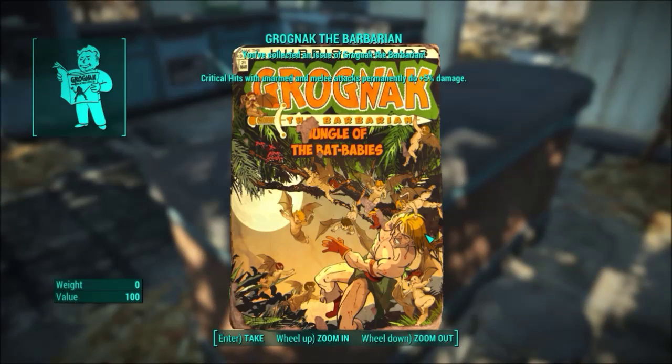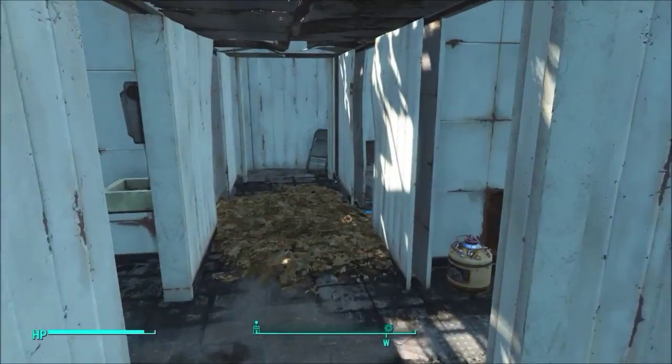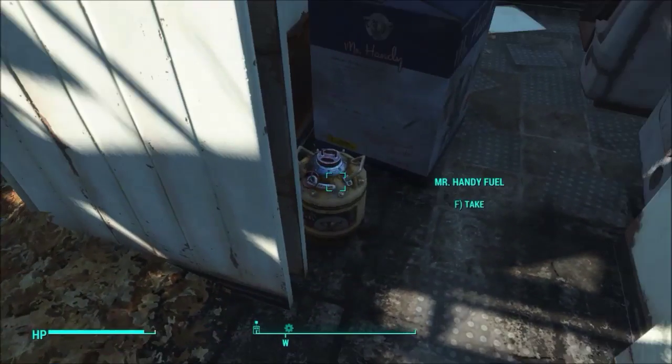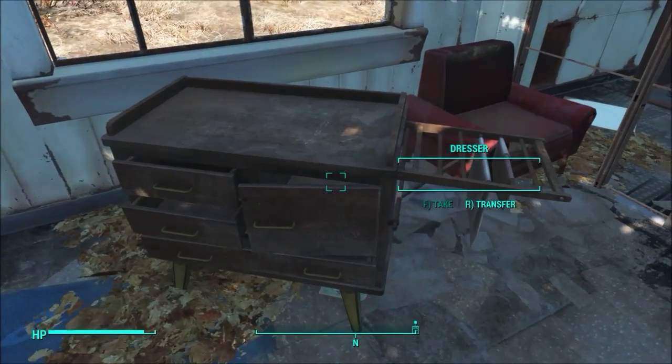There are multiple Grognaks around the wasteland and they each give you stacking types of perks — the first one will give you this one. Over here in Sean's old room, I'm going to pick up some nice nuclear material and get some stuff here.